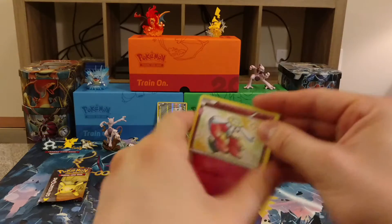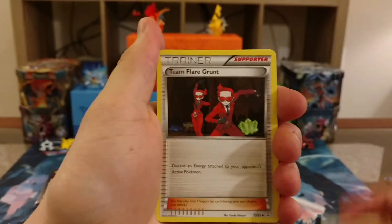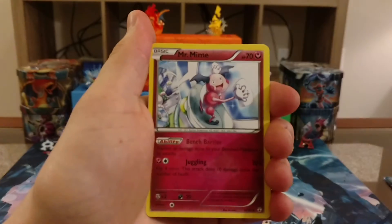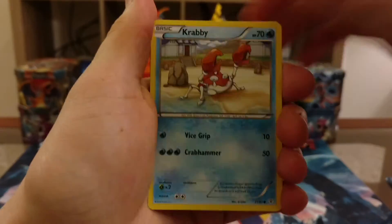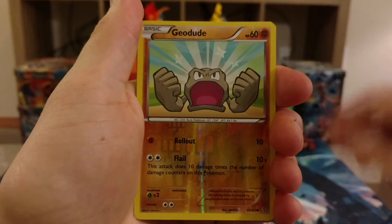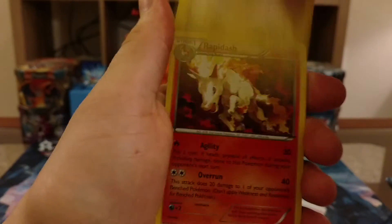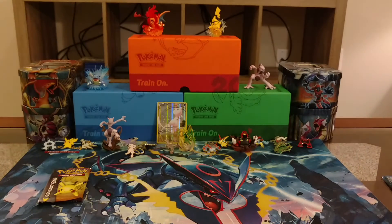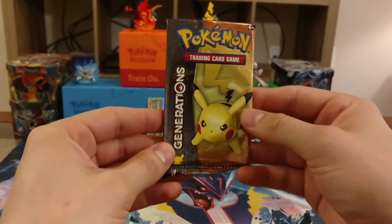Let's get into this packet opening. We're starting off with a Flabébé, a Team Flare Grunt, a Mr. Mime, a Darkness Energy, a Krabby, a Caterpie, a Meowth, a Geodude, a Dedenne as our Radiant Collections card, and a Rapidash as our Regular Rare. So definitely not the Charizard we're looking for, but nonetheless more cards to add to the collection.